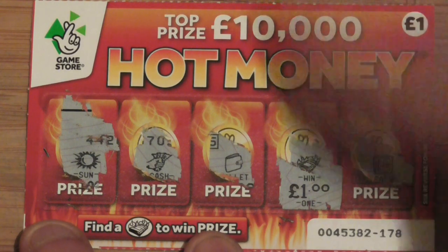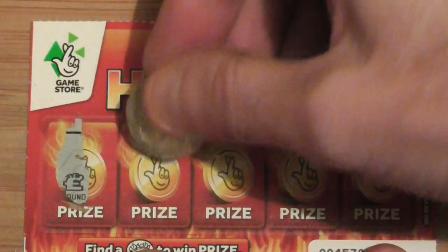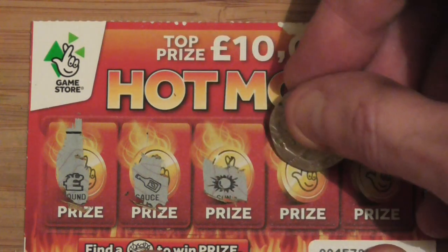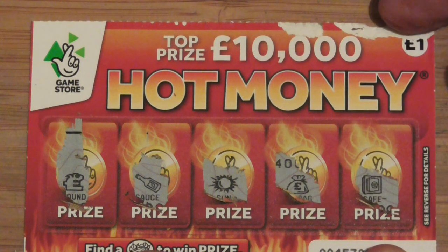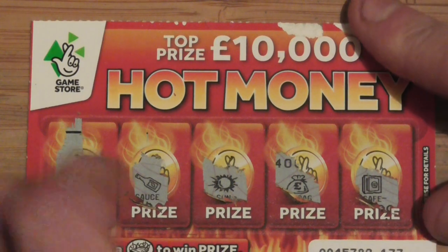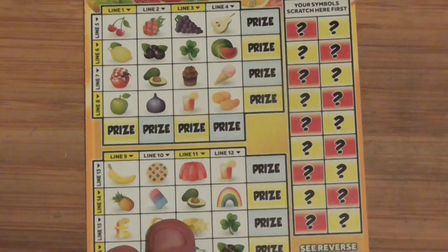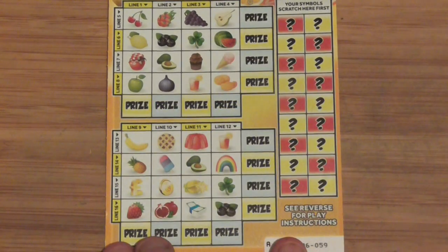It's a pound. Better than nothing. Still got a couple to go. It's a pound sign, it's a bottle, it's the sun, the bag of cash, and it's the bottle, whatever it is. Another save. Right, so that one is no good. But I did find a win on the first one. I'll just zoom this back so you can see it a bit better. Put two or four in there. Right, that's all done.